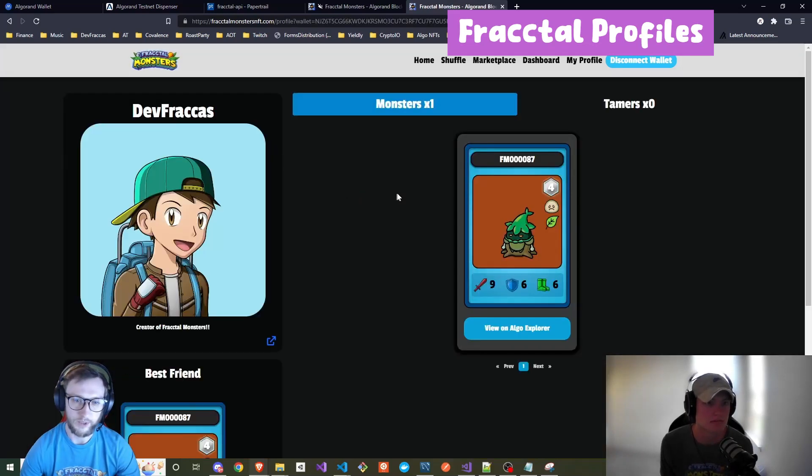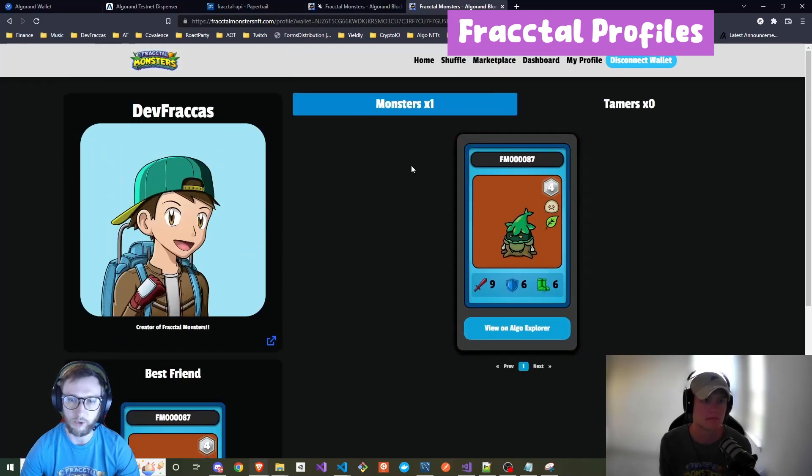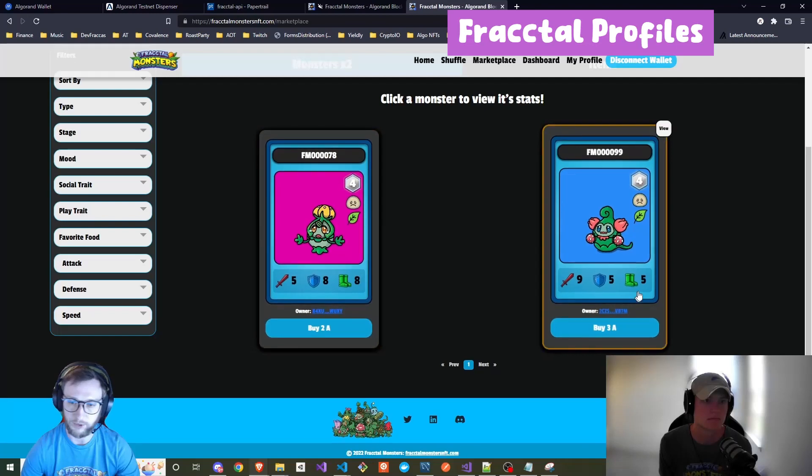We can see that I go to my profile — my name is Dev Fracas, I'm the creator of Fractal Monsters. I set my best friend. We only have one monster but if we had more they would show up here. So let's go ahead and buy another monster. We can see that people are selling their monsters here. Let's check out this user and see who this is.